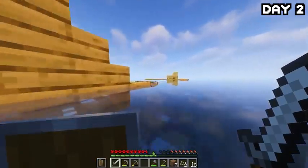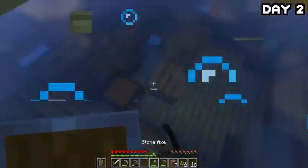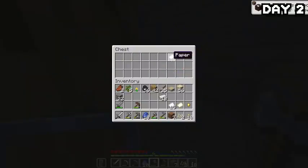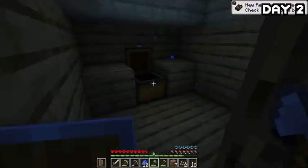I decided to head over to one of the many shipwrecks surrounding my island to see what loot it had to offer — and oh boy, was this a good idea. The loot was pretty good: some iron, some lapis, some paper, and some carrots. Overall, a very nice find to get this early on.